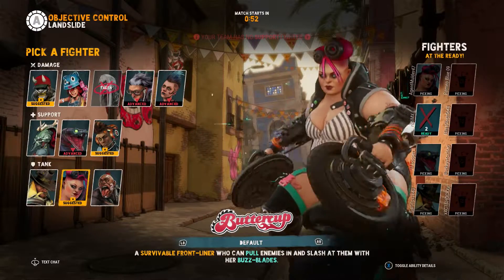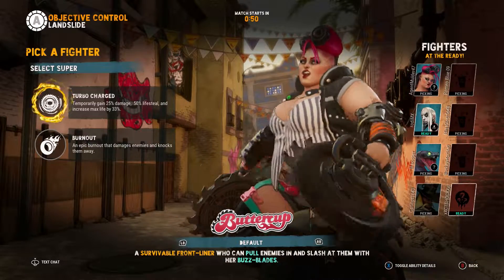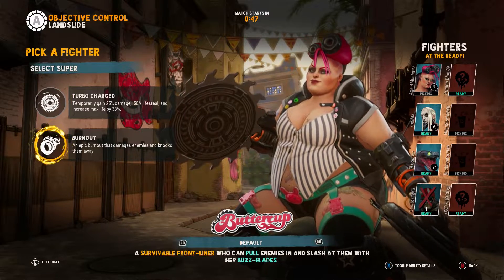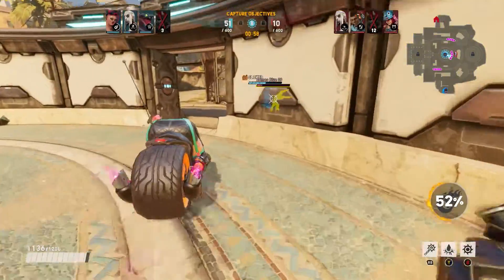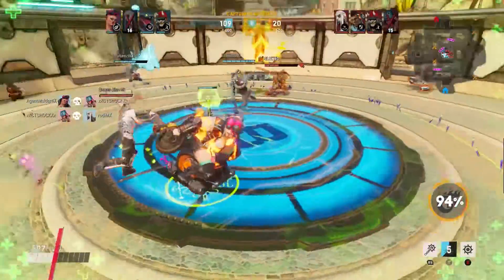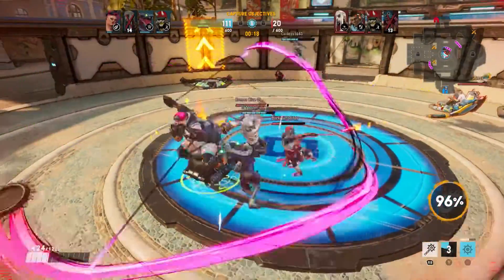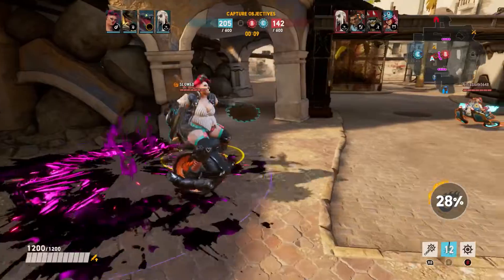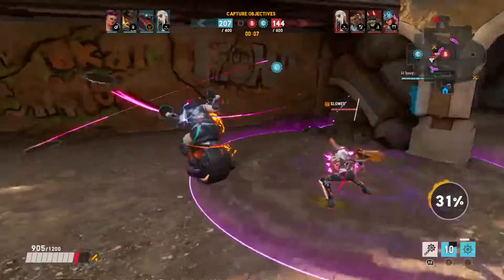Speaking of another decent character, let's talk about Buttercup. Buttercup, to me, is a jack-of-all-trades character. She can be used both in support and frontline roles. Her special abilities consist of throwing a spike chain that will automatically grab onto whatever target you choose, pulling them back to you, pulling out two blades that she'll swing around in rapid succession doing damage to any opponents that surround her, and finally dropping oil on the ground that will slow down anyone who steps in it.